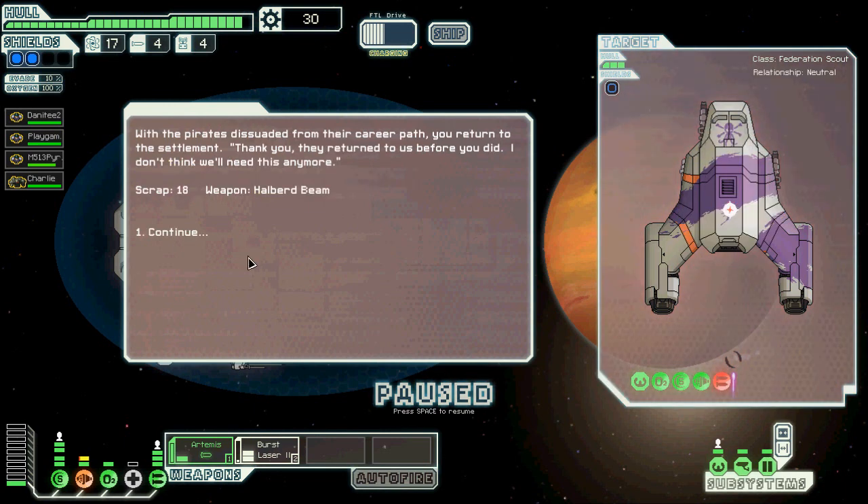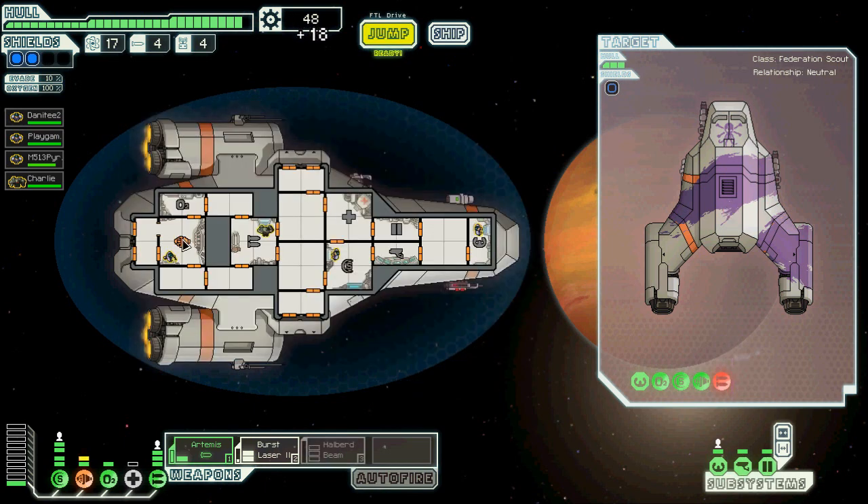Oh yes! That was the beam I was talking about in the first part — the halberd beam. It'll go straight through level one shields and hit rooms if I remember correctly. It is super awesome — two damage per room. I can't show it off right now, but it is amazing.